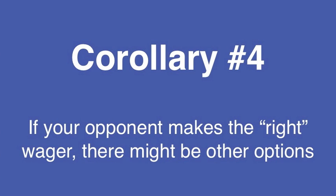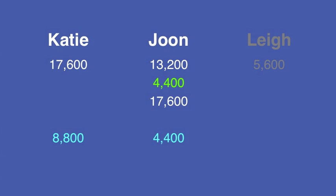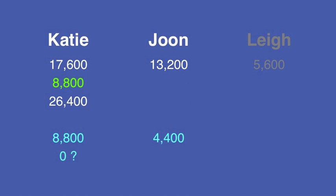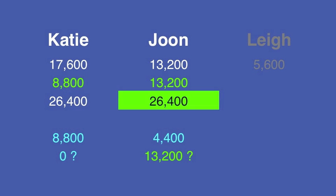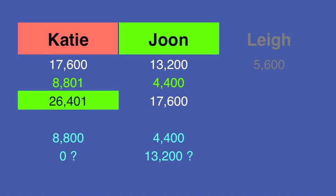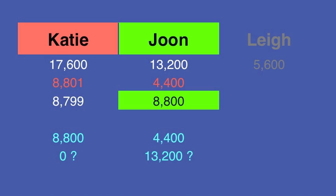Now let's consider the corollary to rule number 4 — that there might be other options. For Katie, if June wagers 4,400 and gets it right, he'll have Katie's total, so Katie might be justified in wagering zero. For June, if Katie wagers exactly 8,800 and gets it right, she'll have twice June's score, so June might be justified in wagering everything. What the players do depends on what they think the other will do. In the actual game, June got it right and wagered 4,400. Katie got it right too and wagered 8,801. If they had both gotten the question wrong, this would have cost her big time.